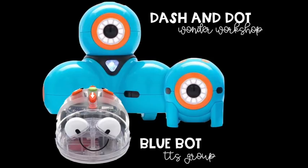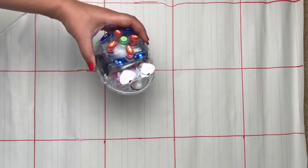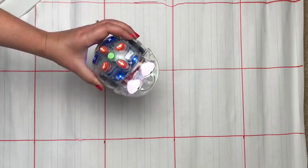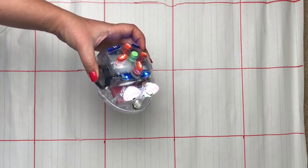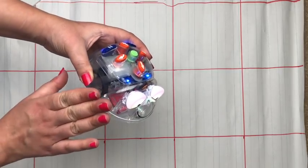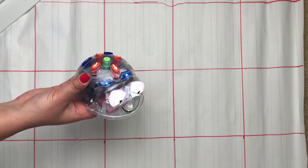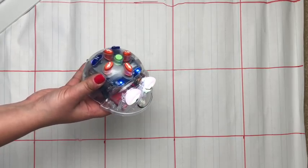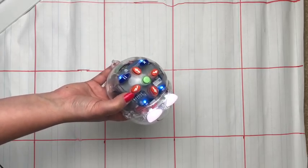Now we're going to move on to two of my favorite robots to use in the primary classroom. They are Dash and Dot by the Wonder Workshop and Blue Bot by the TTS Group. One of my favorite robots to use in the primary classroom is this little Blue Bot. You may have seen another robot that looks very similar to it — the Bee Bot. They are siblings. The only difference is that the Blue Bot works via Bluetooth and an app as well and is rechargeable, whereas the Bee Bot just takes batteries and has a little bit less functionality.